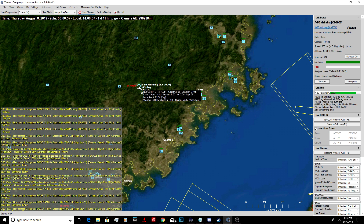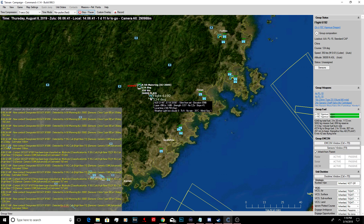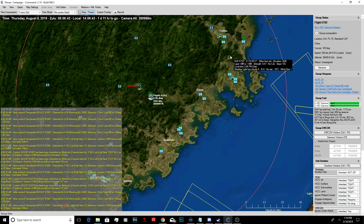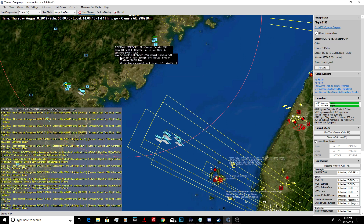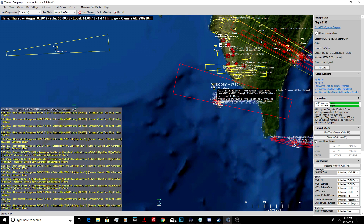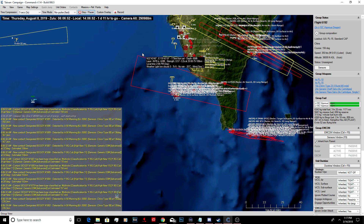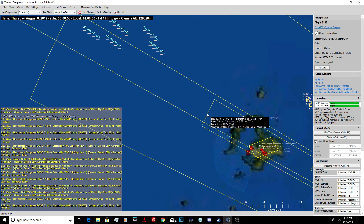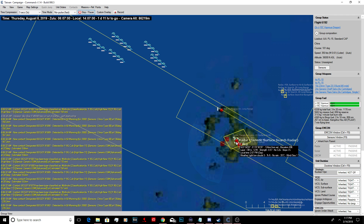We've got a ton of SAM sites, so they're just going to be in a defensive posture, not really going to push out. I do want to try to take out their E-2s - that's going to be a tough one to kill from where he actually is. He's jammed. Let's drop on all that stuff.